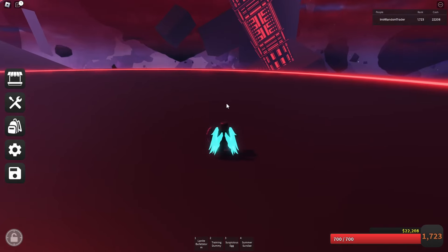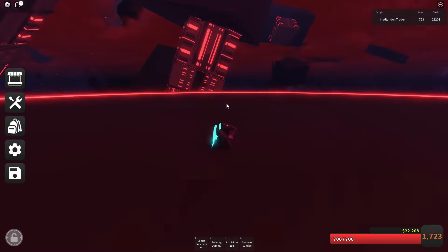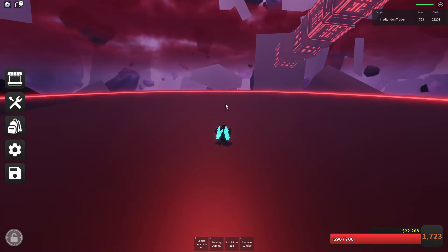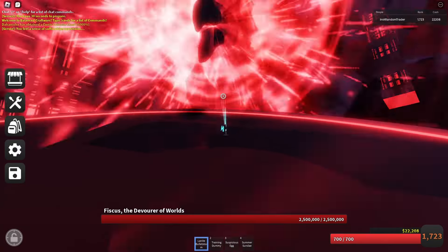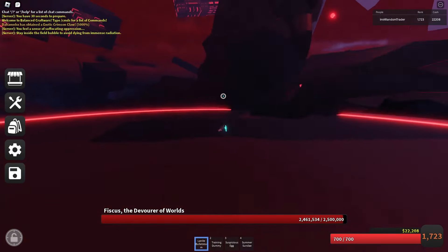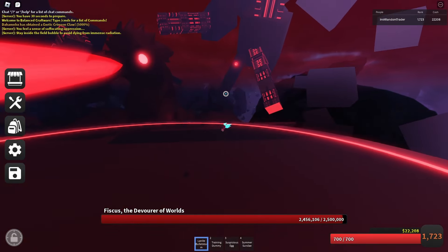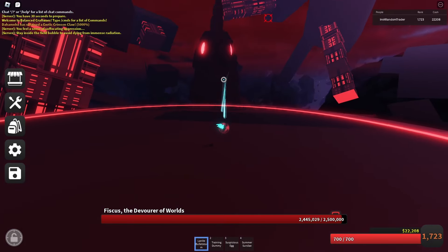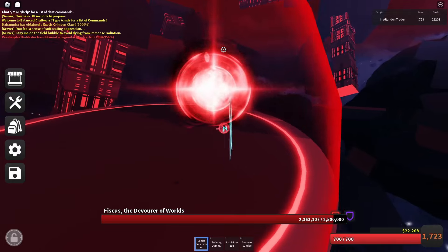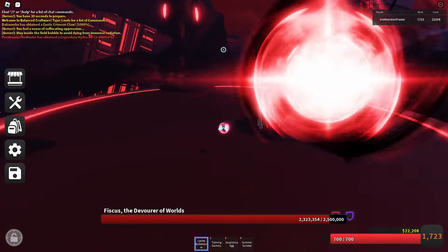Sometimes the Roblox server sucks and you get a ping spike or whatever, but just keep trying — you'll get that egg, that companion, very quickly. Just keep shooting and stay jumping, stay afloat. When you see that red orb, you jump and you attack it — it's your friend. You need it to block her rolls, because every time she rolls you will get stunned, and the stun really sucks.